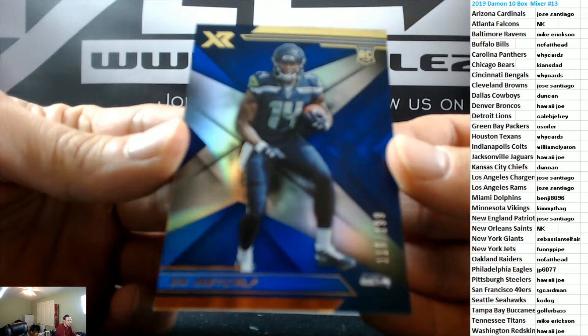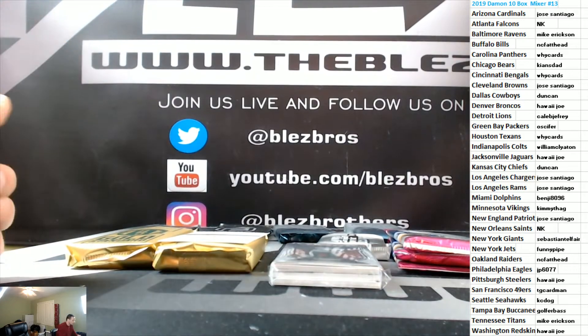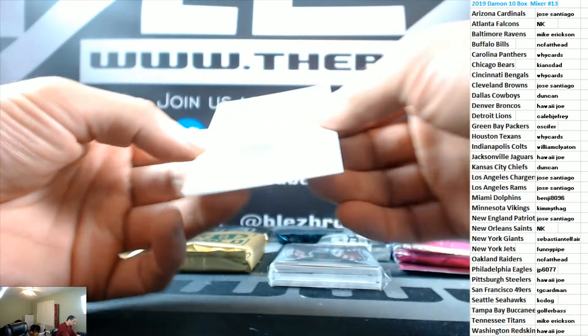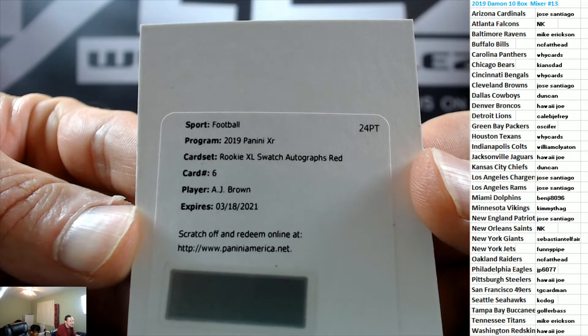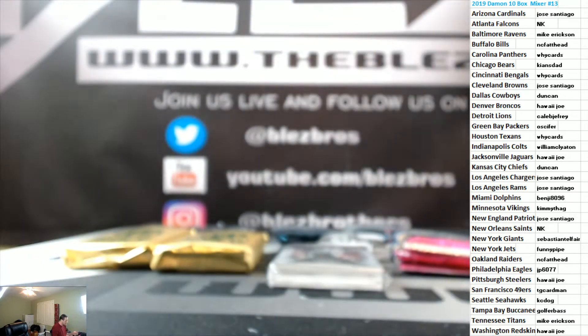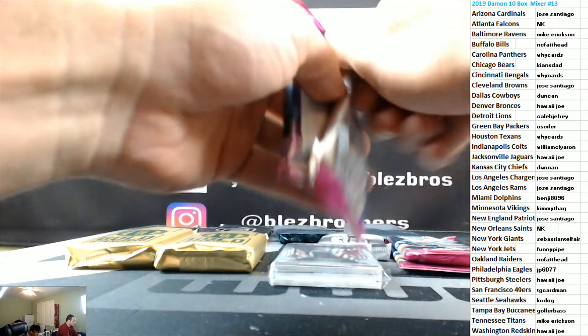To 199 DK Seahawks. We have a redemption! First pack has a redemption and it's for the Titans — this is going to Mike Erickson rookie XL swatch autograph red for the Titans of AJ Brown. We'll do another XR.